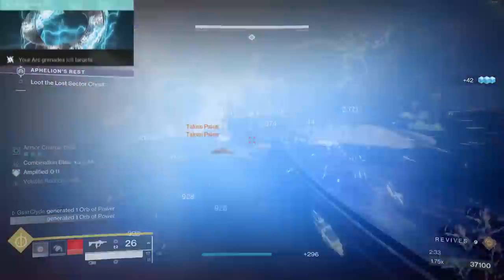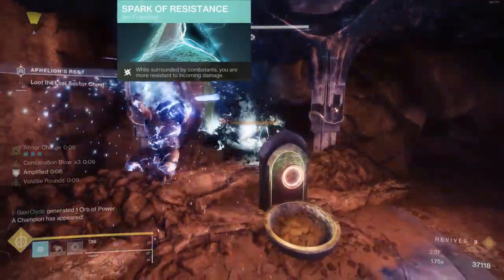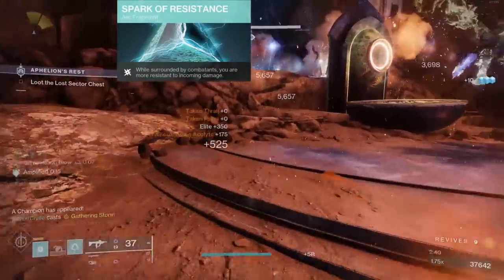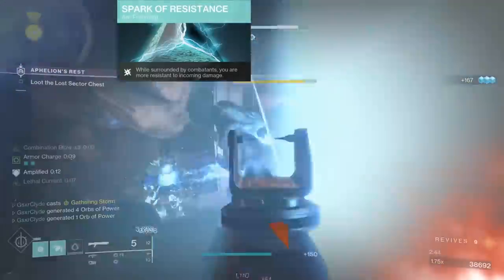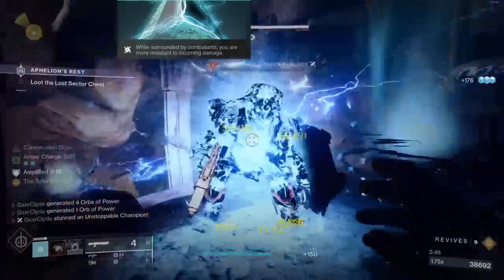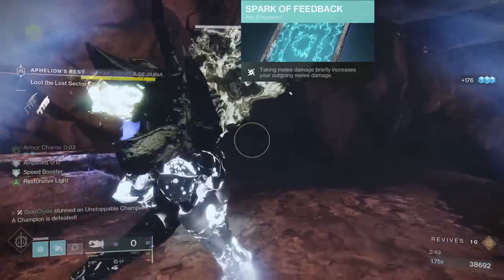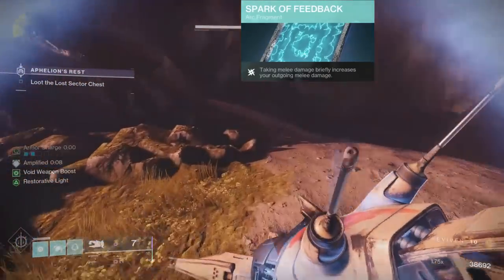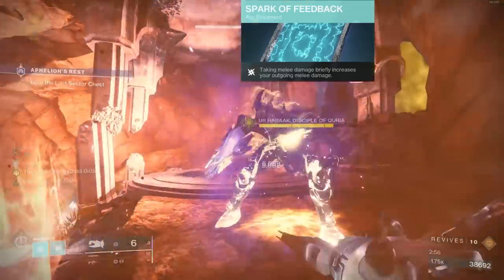The fragments are: Spark of Shock — arc grenades jolt targets; Spark of Resistance — when you're surrounded by enemies, you're more resistant to incoming damage, which is great for a close-quarters punch build; and Spark of Feedback — if they melee you, you hit them with the KO punch. When you take melee damage, it increases your outgoing melee damage.